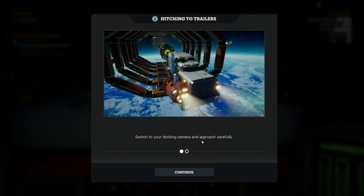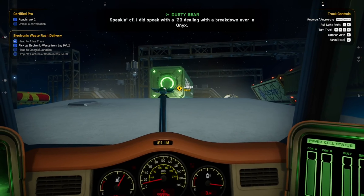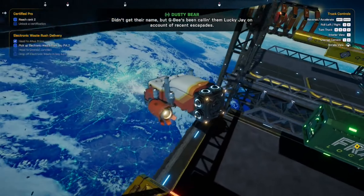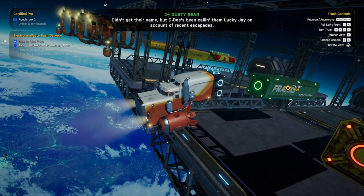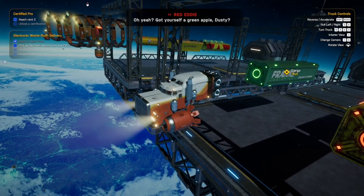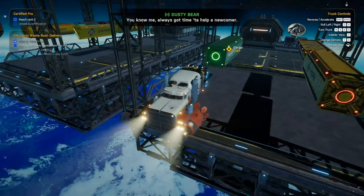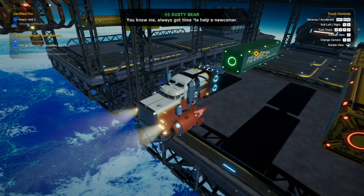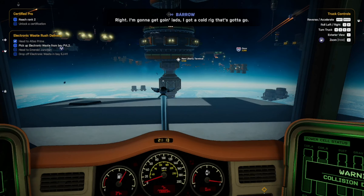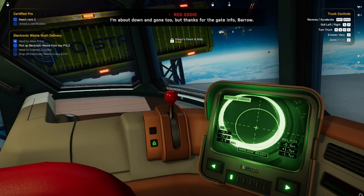Switch to your docking camera and approach carefully — once you align correctly, maglock. There's a breakdown over at Onyx — didn't get their name, but GB's been calling them Lucky Jay on account of their recent escapades. Oh yeah, got yourself a green apple dusty. You know me, I always got time to help a newcomer. I'm gonna get going, lads — I've got a cold rig that's gotta go. Thanks for the gate info, Barrel.